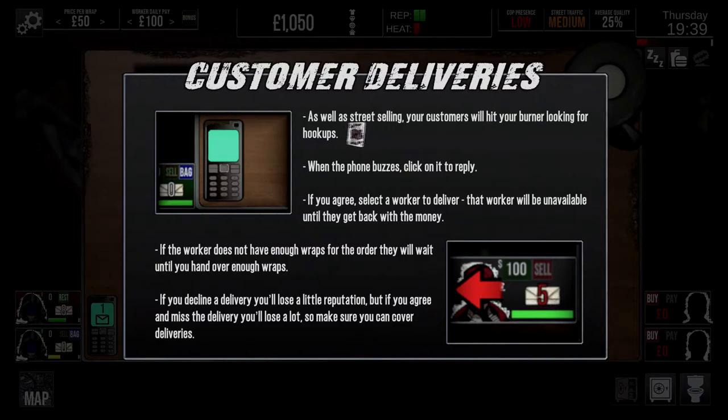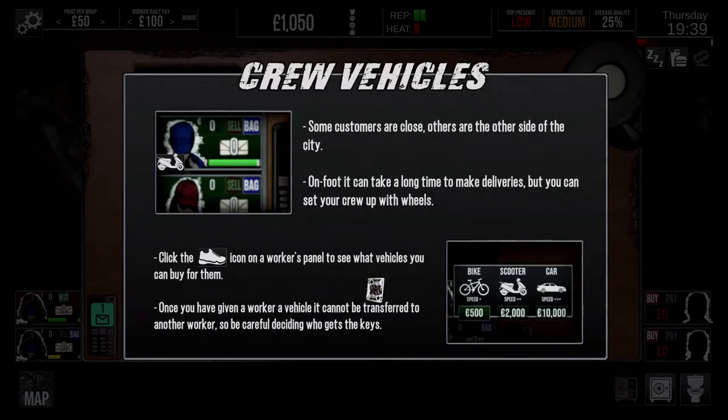Customer deliveries - as well as street selling, your customers will hit your burner looking for hookups. When your phone buzzes, click on it to reply. If you agree, select a worker to deliver. That worker will be unavailable until they get back with the money. If the worker does not have enough wraps for the order, they will wait until you hand over enough. If you decline the delivery, you'll lose a little reputation. But if you agree and miss the delivery, you'll lose a lot - so make sure you can cover the delivery.